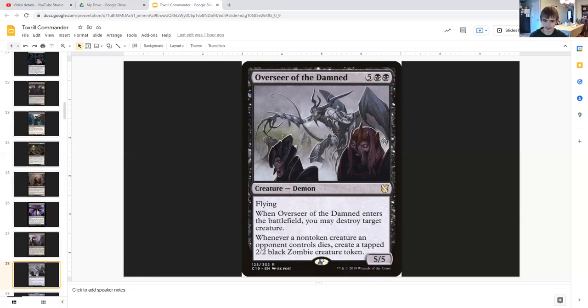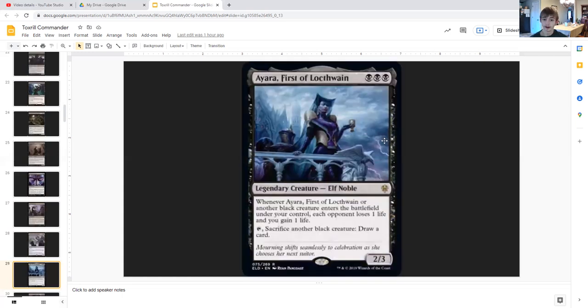When Overseer of the Damned enters the battlefield, you may destroy target creature, and whenever a non-token creature an opponent controls dies, create a 2/2 black zombie token. So as your opponents' creatures are dying, not only are you getting slugs but 2/2 zombies are also joining your forces.